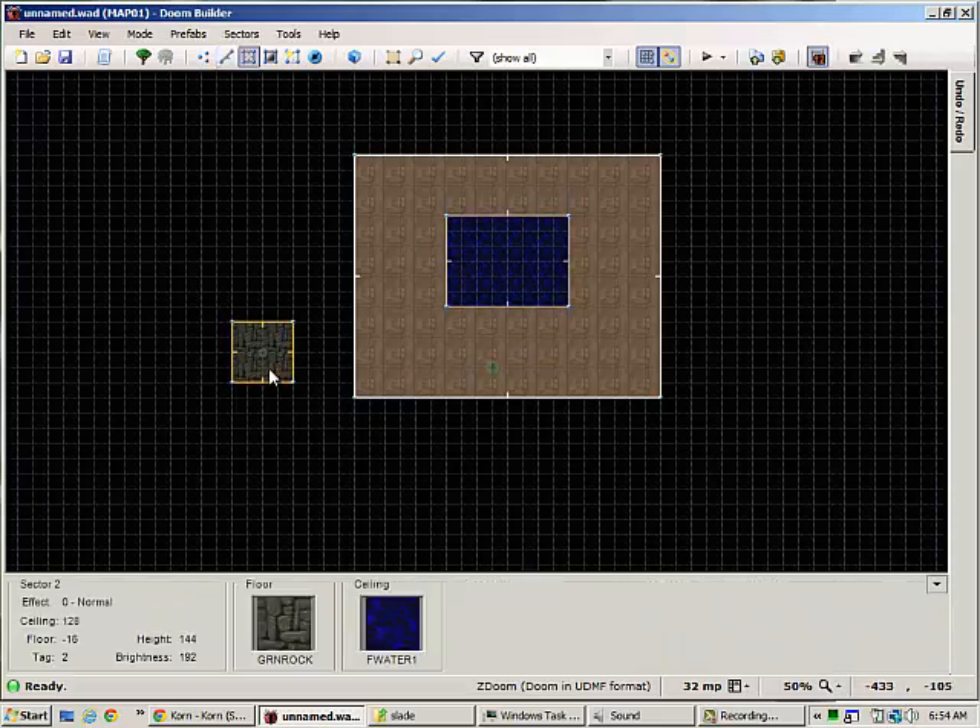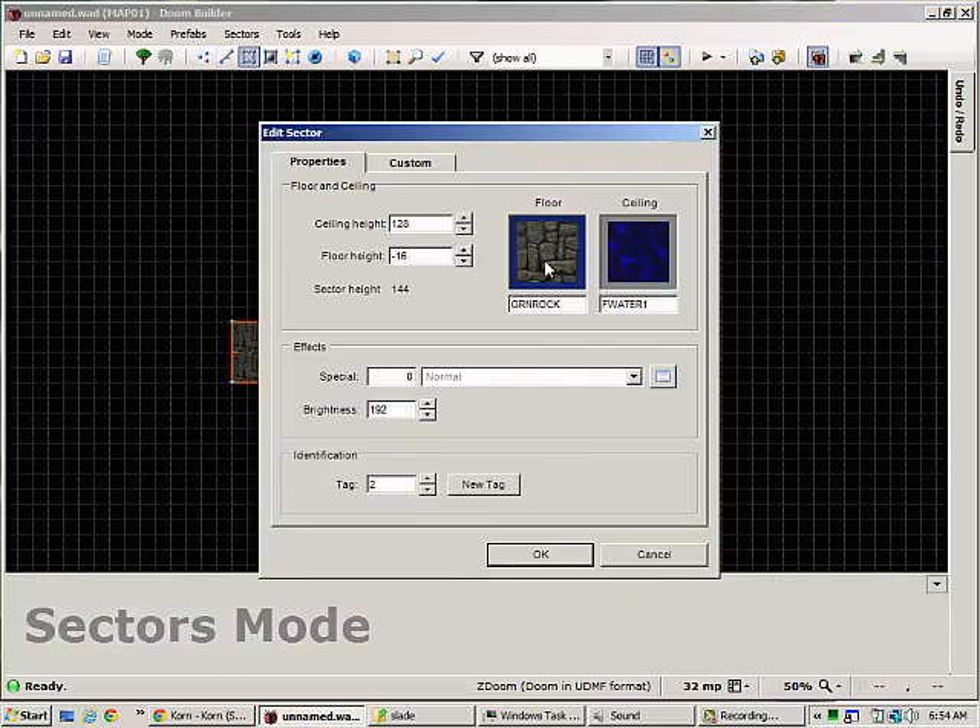Now for your dummy sector, you'll also want to set its textures, because this is going to be the floor of the pool, and this is going to be the texture you'll see when you look up from inside the pool.